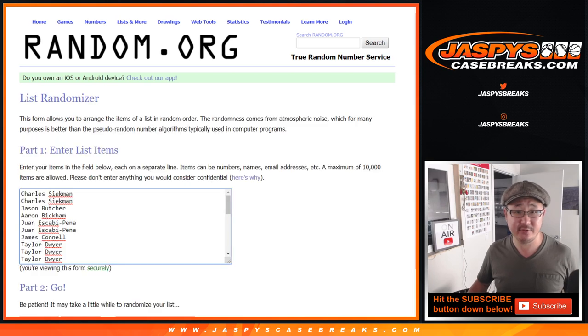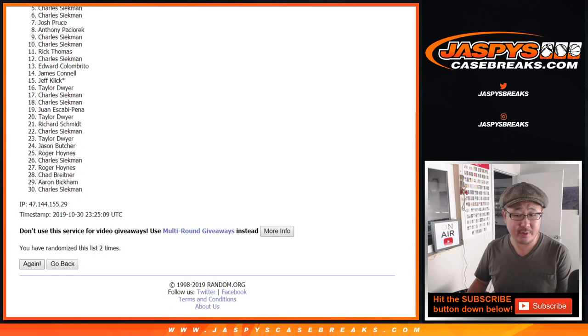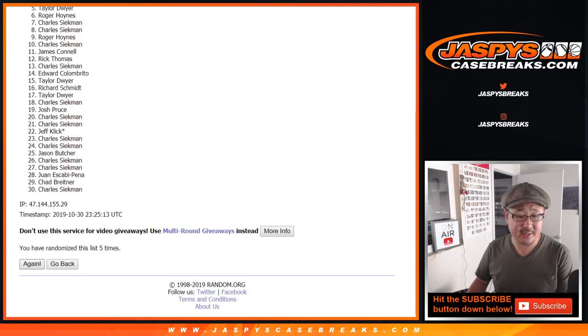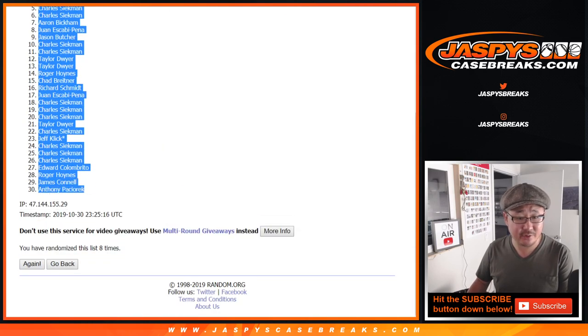Six and a two, eight times for each list — one through eight. After eight times, we've got a couple Charleses, down two, and Anthony.